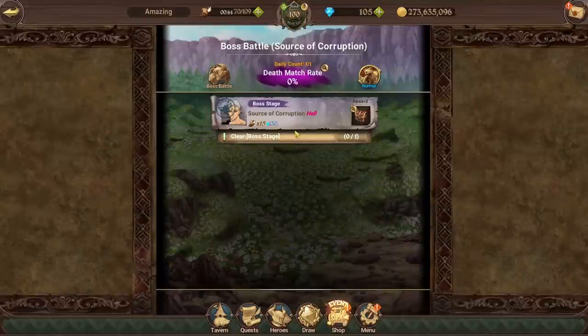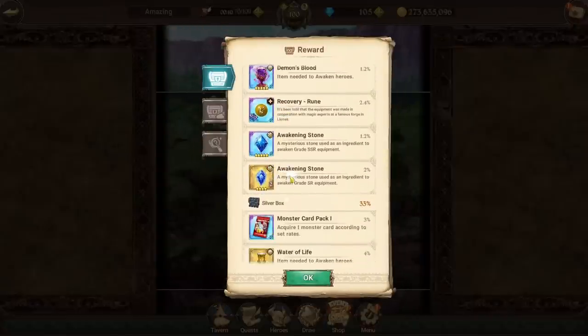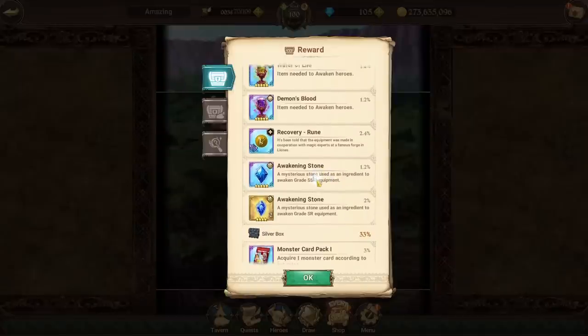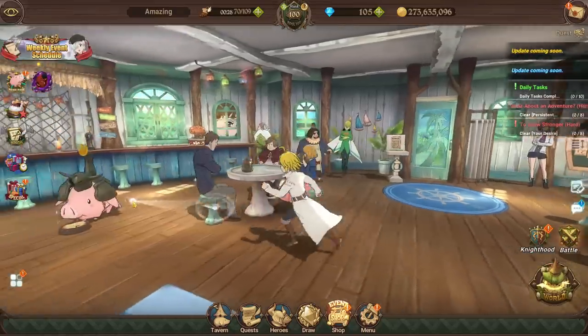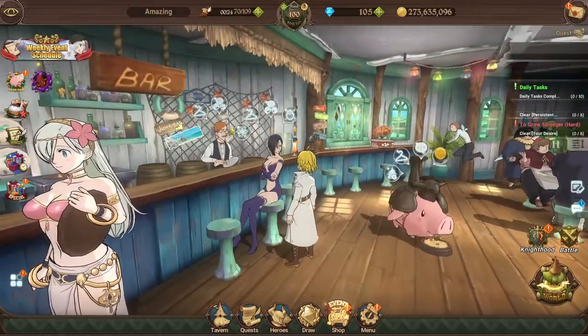The reason this stage is super beneficial for your account is because it helps you build gear — by giving you awakening stones and runes that you can salvage to get even more awakening stones. It also gives you fodder for making full star tokens.